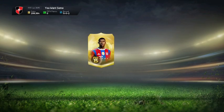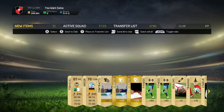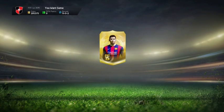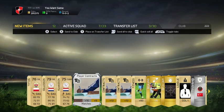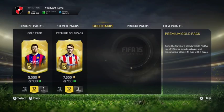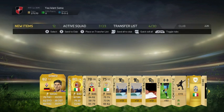Hi guys, it's James here and I've got something a little bit different than what I've been uploading over the last couple of weeks. It's a pack opening video, or more to the point a little montage of some of the packs I opened with 300k worth of coins. It is Team of the Week 20 and I'm quite lucky in this video — I do manage to pull one of the inform cards, but it's nothing to shout about really.